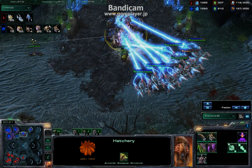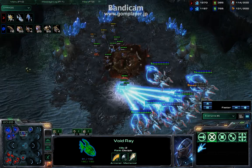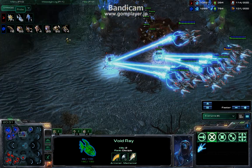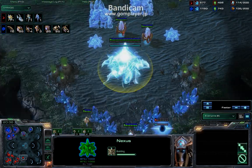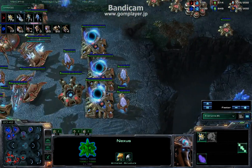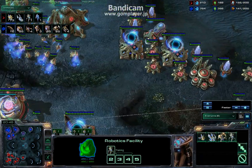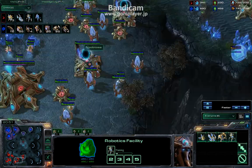Void Rays plus upgrades kill bases so fast. Gonna keep denying his expansions. You can see my worker count is much better than his, and my fort with cannons has more forces. My production is really good here - Double Colossus, Double Void Ray build is gonna make my money go down really fast, so no problem.